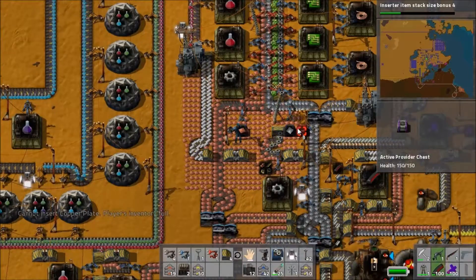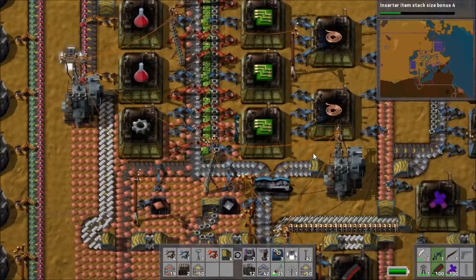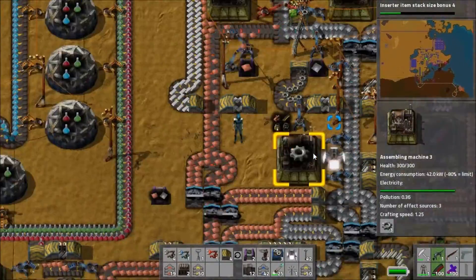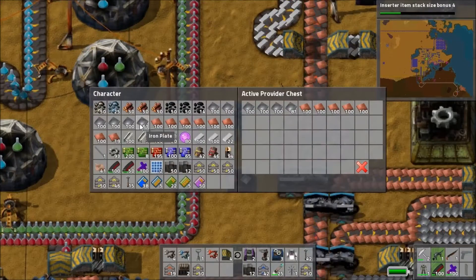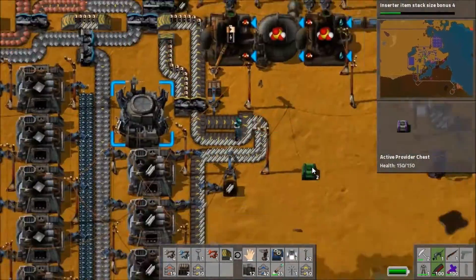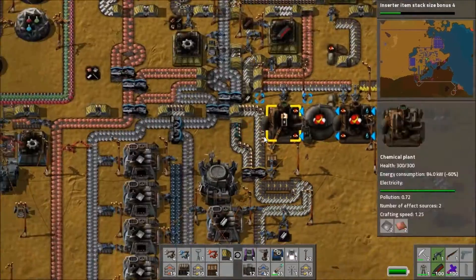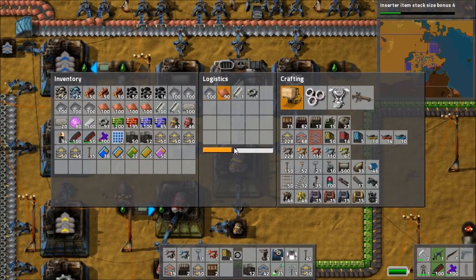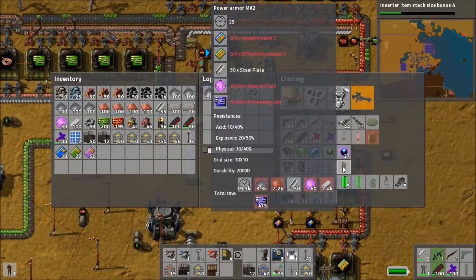I accidentally set off an item bomb in the middle of my factory because I tried to convert a steel chest into a logistics chest. The stack sizes reset and everything that couldn't fit in my inventory ended up on the floor — I had to grab it all and dump it in a chest to clear my inventory. I also notice the battery production has run out, which is probably related to the science production and the flying robot frame production — hopefully a temporary problem.